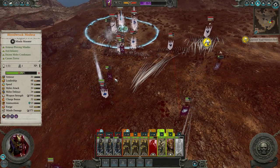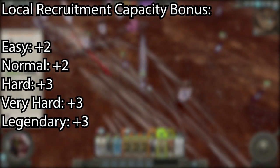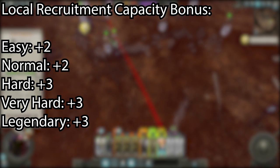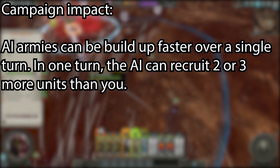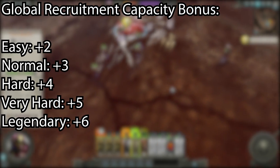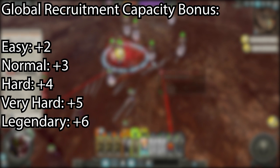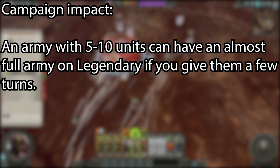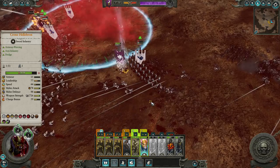Next up are changes to local recruitment, global recruitment, recruitment cost, and upkeep for the AI. On easy and normal, the AI gets plus 2 to local recruitment, and plus 3 on hard, very hard, and legendary. More recruitment means larger armies faster, so when you see an enemy lord recruiting, keep in mind they can get a lot of units in just one turn of mustering compared to you. They also get a bonus to global recruitment: plus 2, plus 3, plus 4, plus 5, plus 6 depending on the difficulty. Even a small AI army outside of its own territory can quickly become a large threat if not dealt with before they get a chance to global recruit.